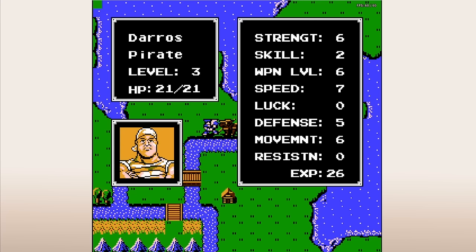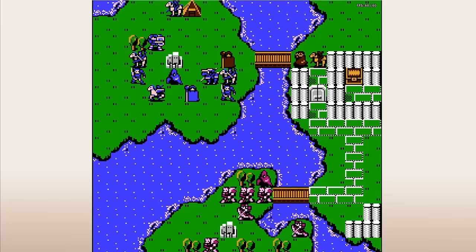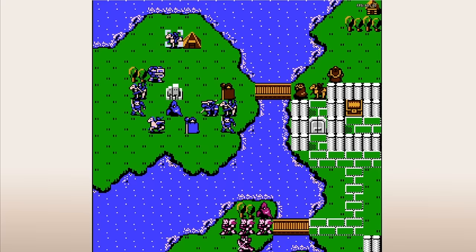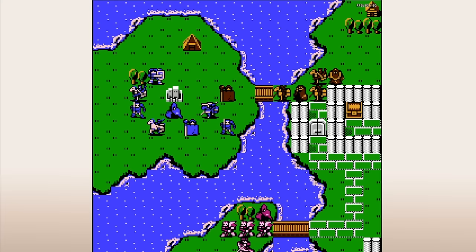Barst, with a base speed of 9, is reduced to an effective speed of 2 when holding an iron axe at base. Meanwhile, Ogma joins at the same chapter with a base speed of 12 and gets to enjoy a speed of 10 when using an iron sword — and all Barst gets in exchange is 2 points of might. Even as Barst grows his speed, he will pretty much always struggle to double fast enemies because he'll always be weighed down, limiting him to fighting slow enemies.